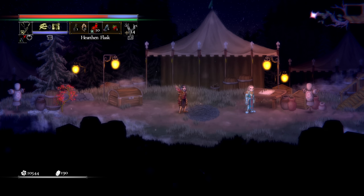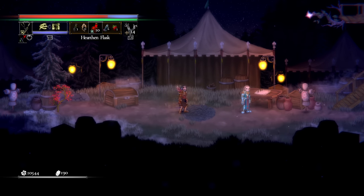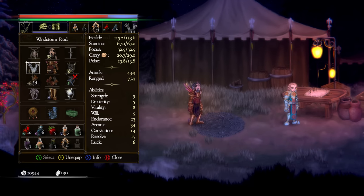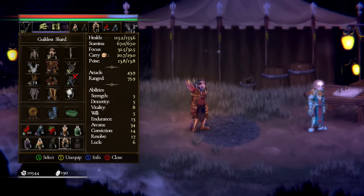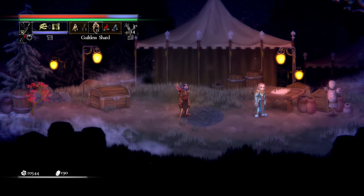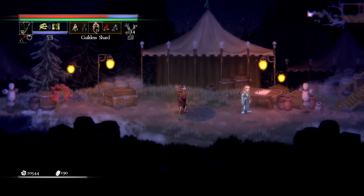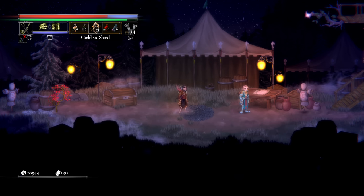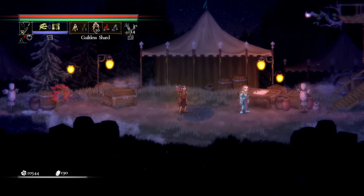The very first thing is the UI. Starting from the top left, the red bar is my health, and the blue portion next to it is like a hollowed state. To get out of that, we use guiltless shards — you can find these throughout the world and get them as drops from summoned minions while fighting mages. They're not particularly rare; in about 20 hours I've probably collected 30 or 40. Pop one and your health bar goes back to full red.